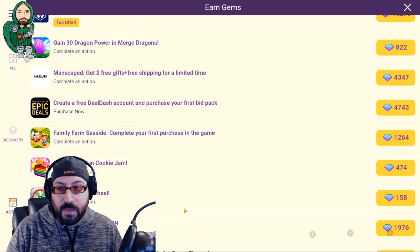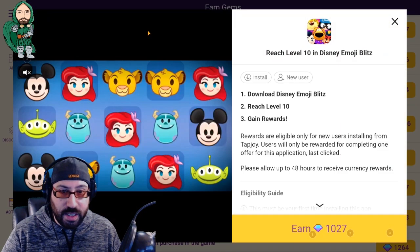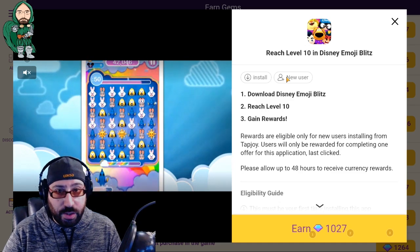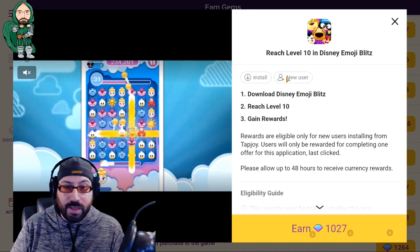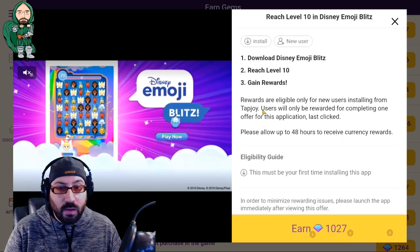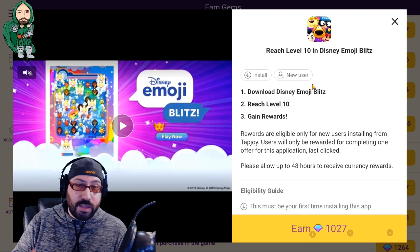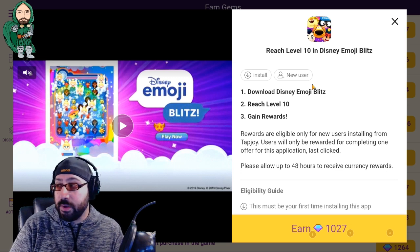The other thing you're going to look at is games. For example, I can get a thousand gems for reaching level 10 in Disney Emoji Blitz. It says install as a new user — basically it just means you can't have an existing account on the device you're currently using. If you're on an iPhone, you can't have installed this game already and have it count, same with Android. But if you have one device and not the other, you can move it around. This is an example of the standard actions I would recommend, because you play another game and accrue value in the game you want. You may even end up finding another game you kind of like.